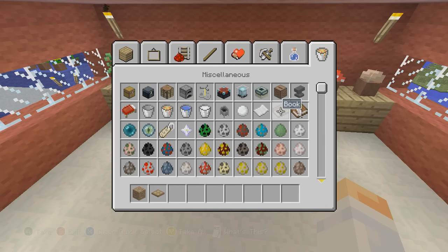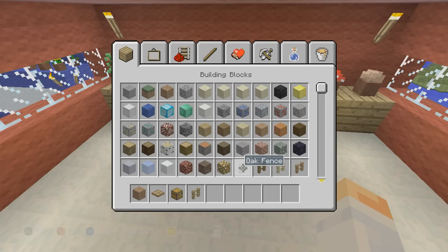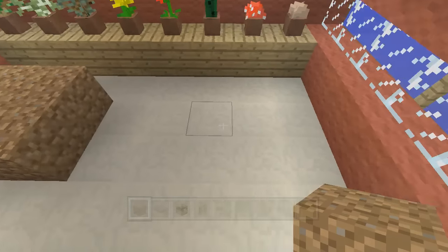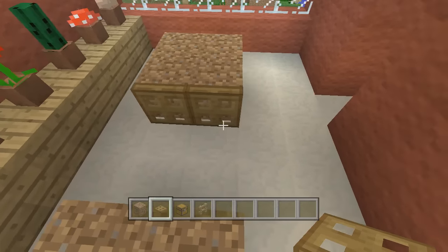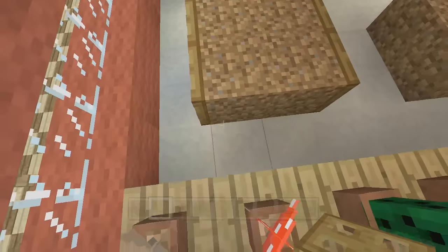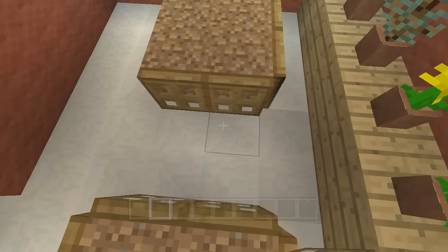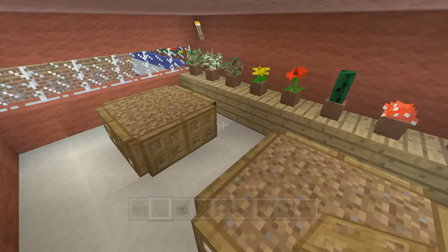We're gonna need some wooden trap doors. The dirt blocks go one block away from here and one block away from the wall, same thing on the other side - leaving two blocks in the middle, because you can't put a trap door in the same block as another one. We'll just put these all around. It doesn't really matter if they're attached at the top or bottom, it's all the same since we're not really using them as trap doors.